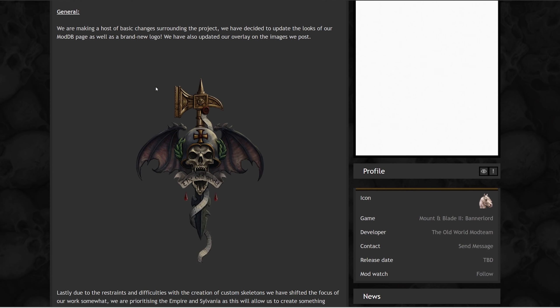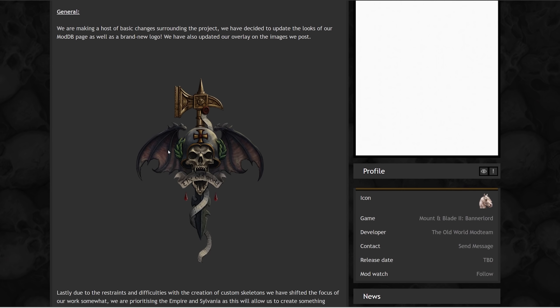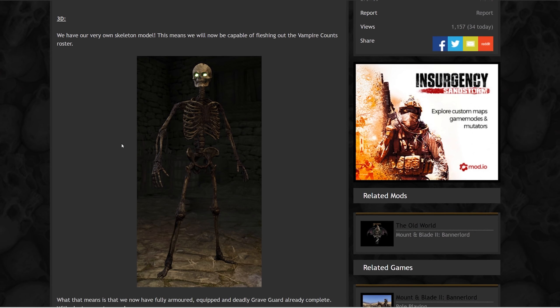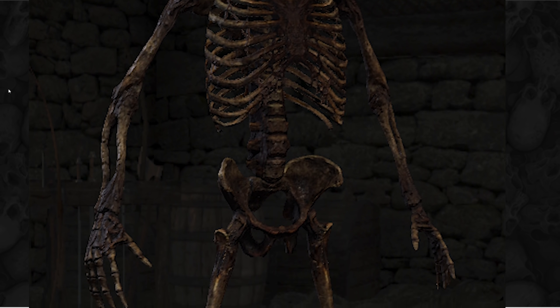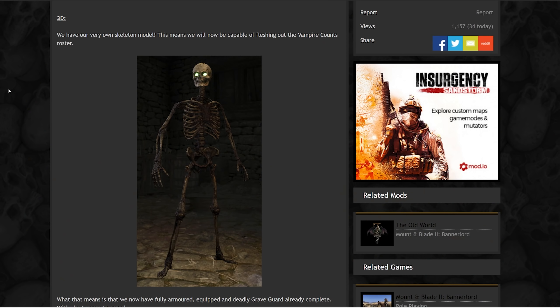Moving on to the February update — there's a new logo for the ModDB page, looking very nice. The first major update to their workflow is a custom 3D skeleton model now in the game. You can see with the background it is actually in-game, which is awesome. For the Vampire Counts, this is going to be the basis of the majority of their infantry — they'll give these skeletons armor and shields, going from skeleton warriors to Graveguard. Rigging this and making it act like a skeleton is going to be very exciting to see. Really cool custom skeleton model.